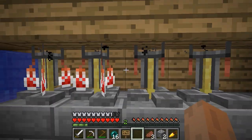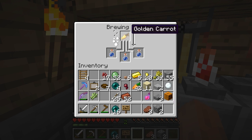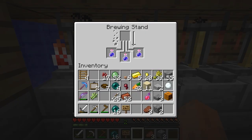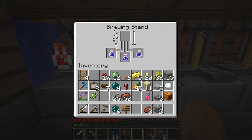So we take that, and if we add it to three awkward potions here, we'll go ahead and get a night vision potion, because of the carrot stereotype where it gives you good vision. Here's one I prepared earlier — potion of night vision, three minutes.